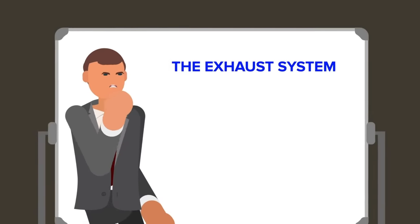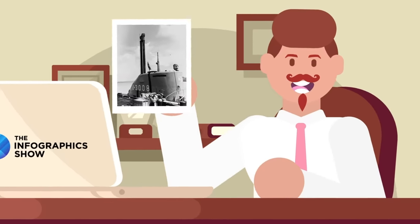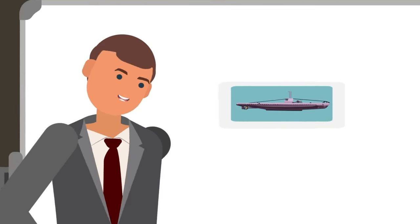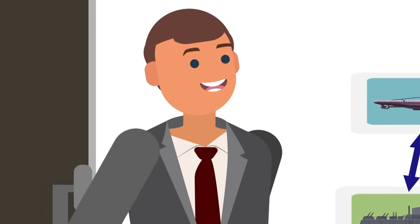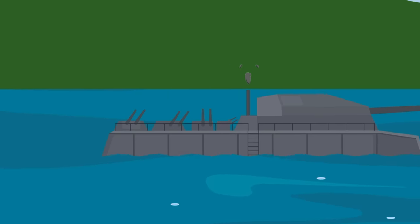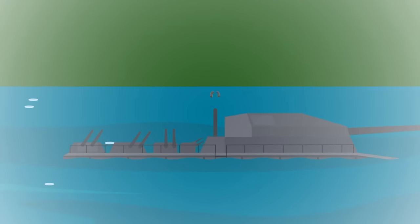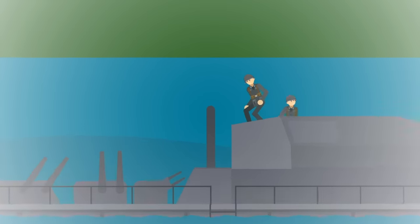Regardless of the type of engines the tank was fitted with, the exhaust system would have been the same. All engines would be provided with snorkels similar to those used on German U-boats — a clear connection between Grotte's submarine background and the Land Cruiser design. The snorkels would be constructed so that oxygen could still reach the engines even when the tank was traveling through deeper waters. The last thing the Nazis would want was their 1,000-ton tank stuck in a river with no power as the vessel began to fill up with water.